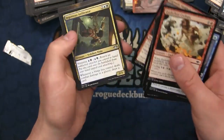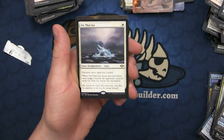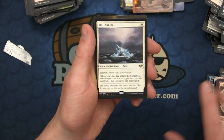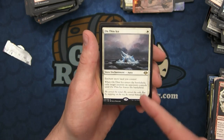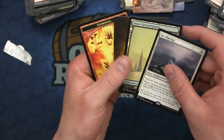On Thin Ice is a rare: when On Thin Ice enters the battlefield, exile target creature - it enchants a snow land. So it's similar to the mountain one that came out of Theros.